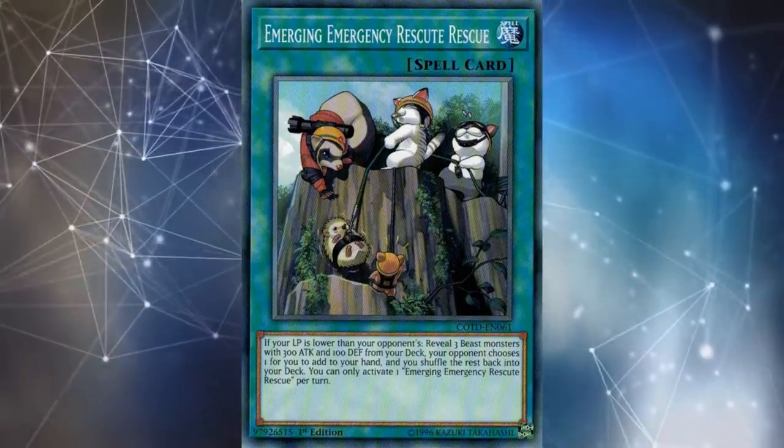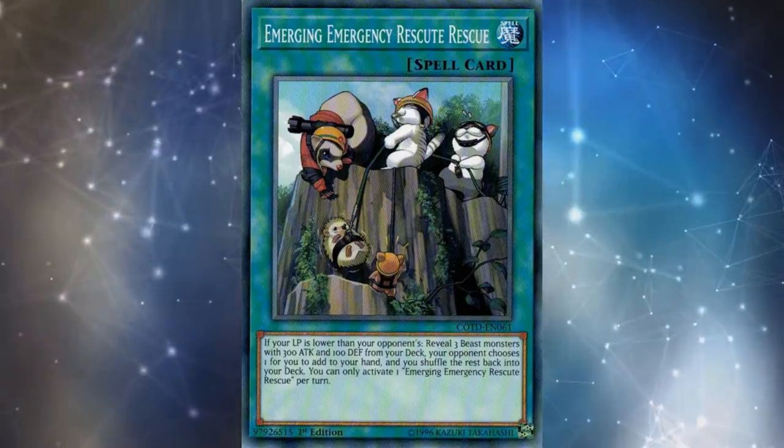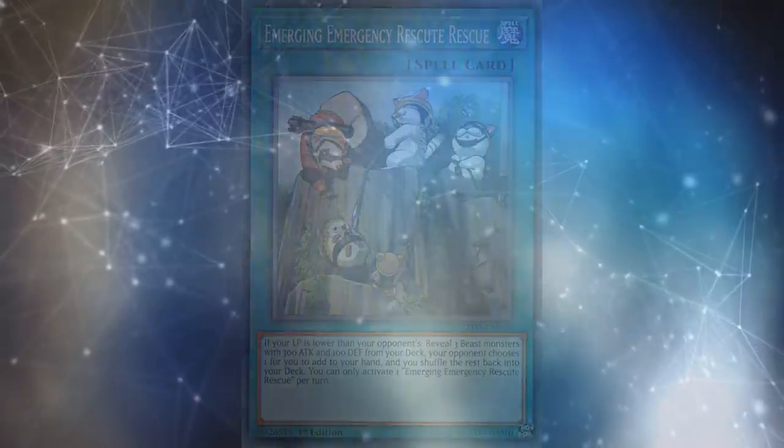At the end of the day, the rescue monsters are excellent benchmarks for where Konami was in card design, and also provide some historical context for the ways Konami has put restrictions on cards if you look back through Yu-Gi-Oh!'s history. Thank you so much for watching today's video. Goodbye.